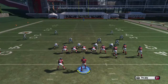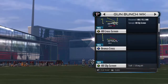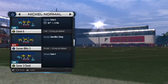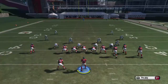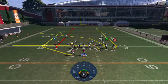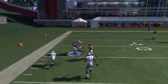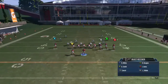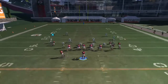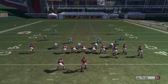Next play is the Close Bronco Cross in Gun Bunch Weak. We're going to run this two different ways. First: take the X, put him on a streak, and put the RB on a drag — that gives you double levels of crosses, getting the top cross, the A receiver open. He's the more dangerous receiver, the guy you want to get it to. Second way: take the B and put him on a hitch — once everything clears out, that hitch is perfect to get four or five yards in any short yardage situation.